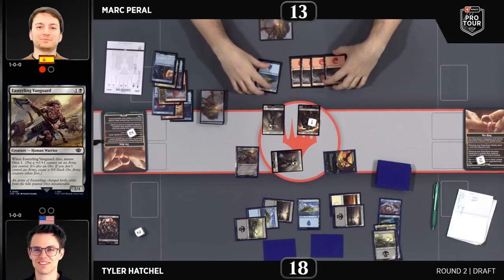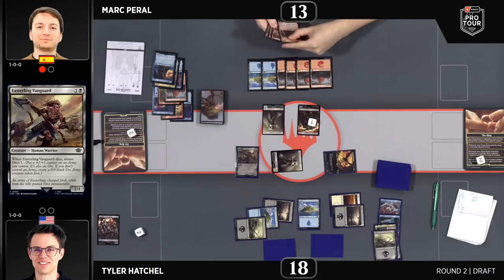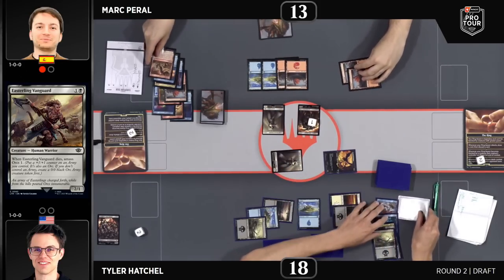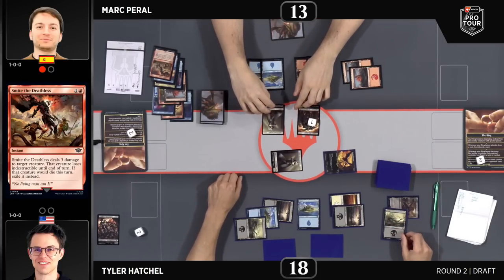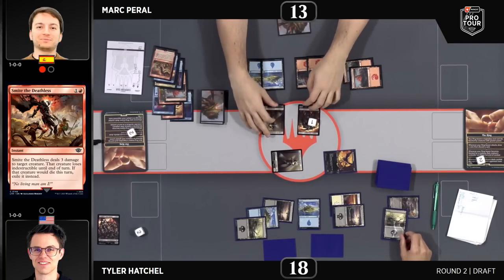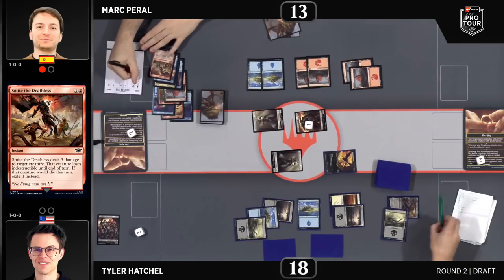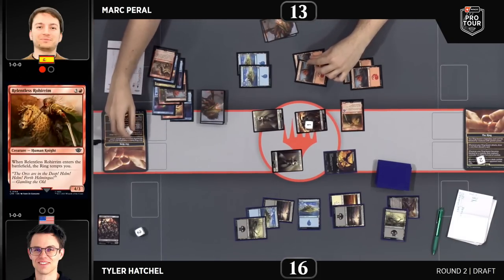Easterling Vanguard now for Hatchell, continuing to keep up the pressure. It's up to Peral to find a more defensive force. We see Smite the Deathless and Relentless Rohirrim in hand for Mark — that's a nice turn, still some gas. You have the two lands to loot away if you can get a ring bearer. The really nice thing about Smite the Deathless on the Easterling Vanguard is no amass trigger afterwards.